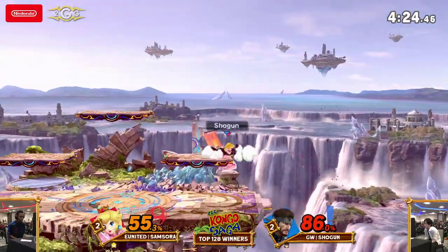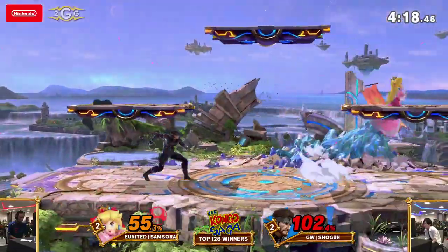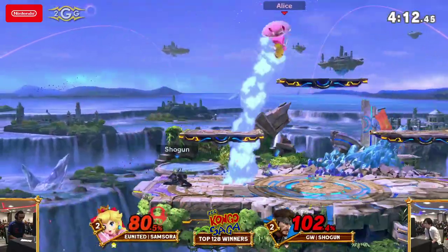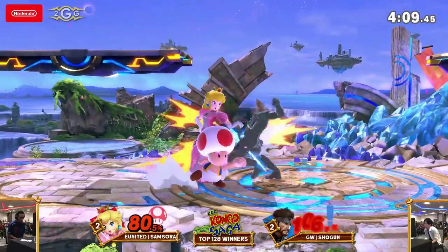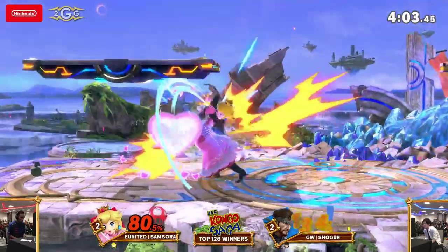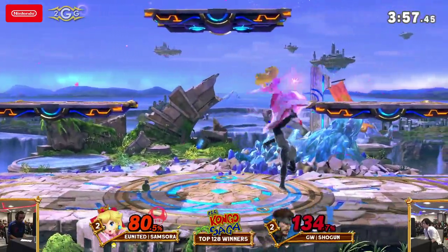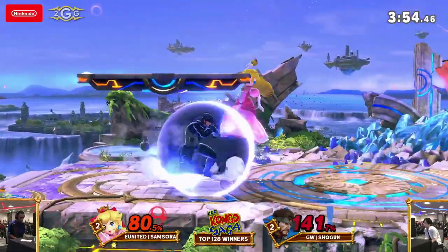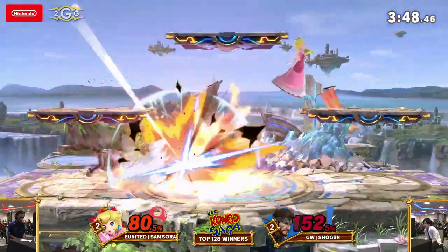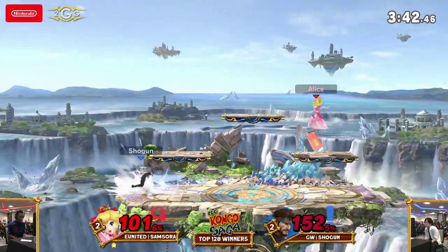Goes immediately for the Cyclone this time — I like it. He tries to land with the back air because he knows that hitbox lasts pretty long, but Samsora was ready for it. Anyone's game at this point — you can see all the photographers slowly come up to the stage. They want to see who's popping off. Shogun at 120 — has to watch the landing. Samsora has not been going for those up airs. Another high recovery. He goes for a neutral air dodge on the landing with less landing lag to react. The grenade's there, forcing Samsora not to go in for the kill. C4 available on the platform. There's the parry and the up tilt — not quite yet.